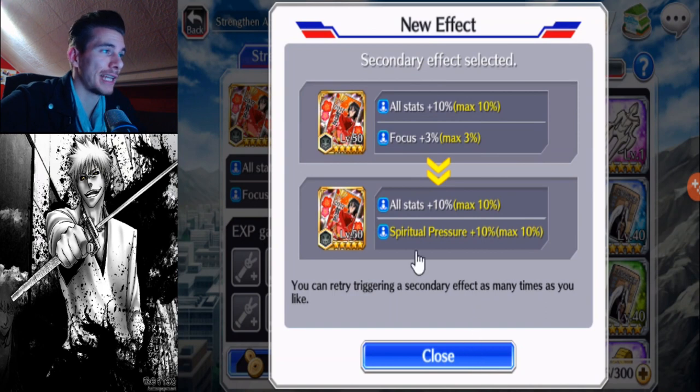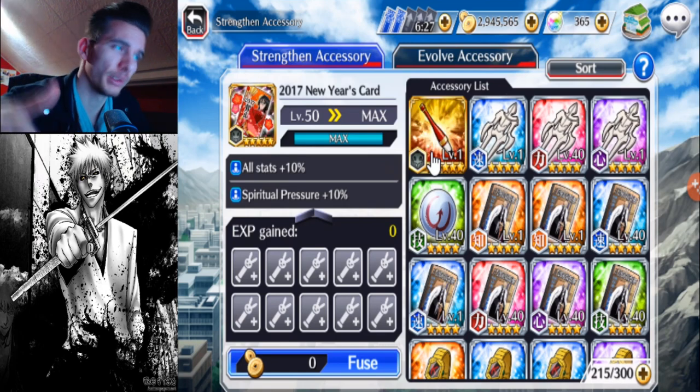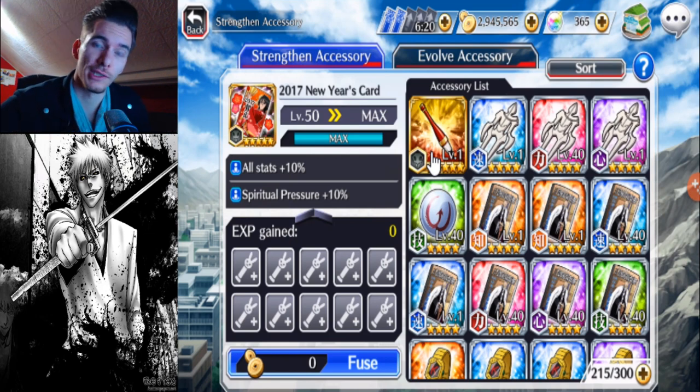What do you guys think? Should I keep the SP for a possible SP build? Let me know what you guys think. Should I re-roll this 2017 new year's card again with the brush? Should I keep the SP plus 10 or should I save up my editing brush to re-roll something else? Let me know in the comments down below. And yeah, that's it for this video guys. I hope you all enjoyed it. We were able to get some cool accessories out of these fusions. We got two tension ties plus a green chappie, which isn't that bad. I guess I'll take it.